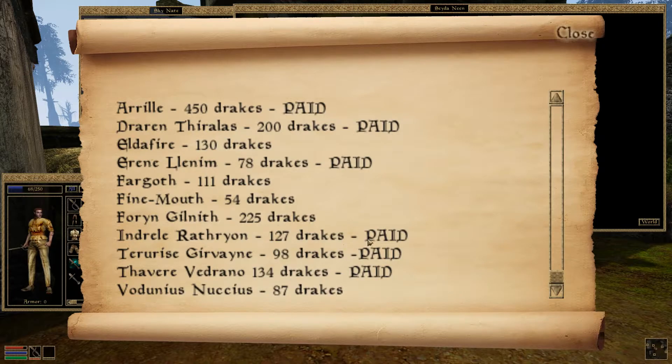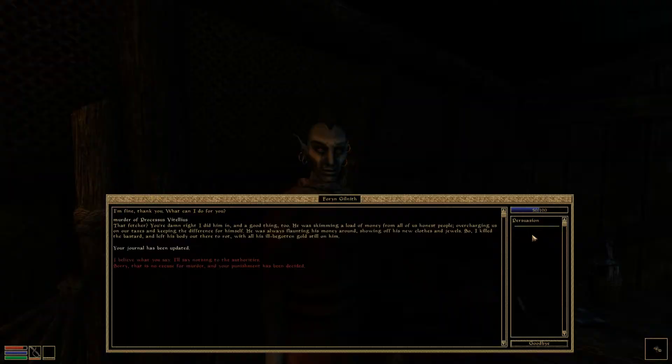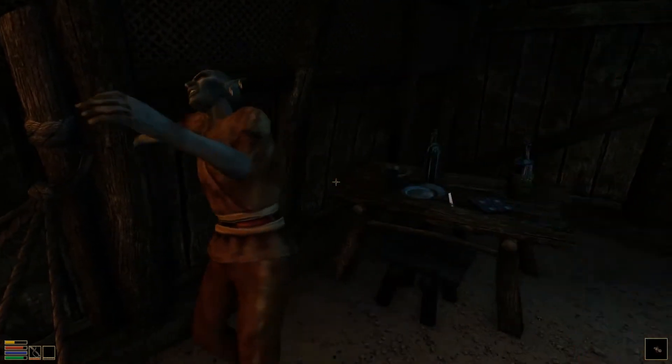The person with the largest amount of unpaid debt is Forn Gilneth. He is the murderer. Head to his house, which is one of the shacks in the tiny block just outside of a treehouse. When you confront him, you have the choice to let him go or tell him that you will turn him in. If you tell him that you will turn him in, he will try to kill you. But he is unarmed, and at that point hopefully you have a weapon or spell to kill him with.